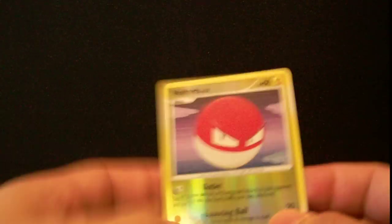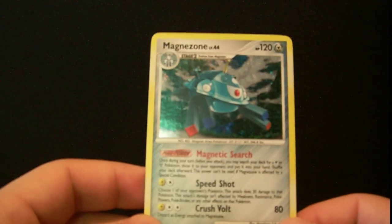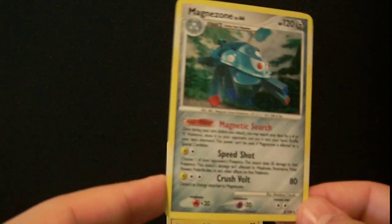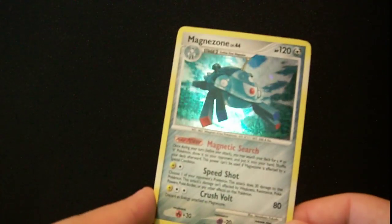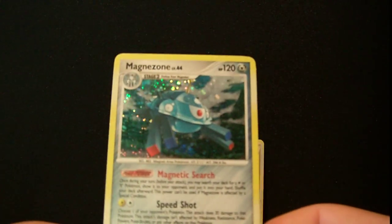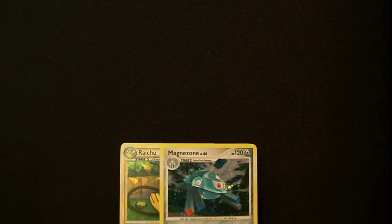Our Reverse is a Voltorb Reverse and our Rare is — ooh — our Holo is actually a very useful Magnezone. I believe this is one of the Magnezones they use in that Magnezone Prime slash Regirock Magnezone deck, I think. Very useful. I might keep this, actually. I might make a Magnezone deck. Who knows?